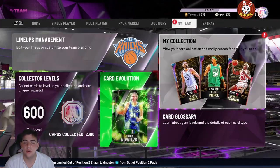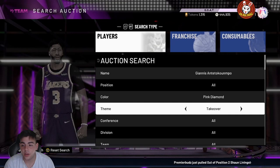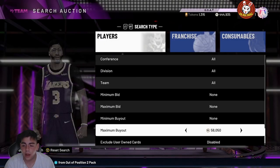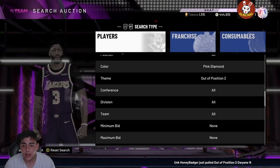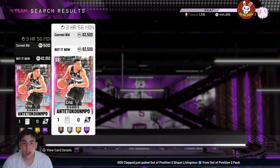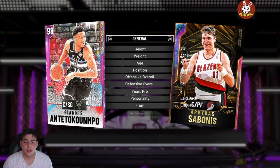Starting off with the Out of Position set — this Giannis rose so much MT. I don't know if he was price fixed, but if you were watching my video I did say his price would rise. He was around 15 to 20,000 MT right when he dropped — that is way too cheap for a Giannis. Now look at him: he is at 82,000 MT. I honestly think he might have been price fixed, or people were just hoping he went up. The fact that he's up 60k MT is insane.